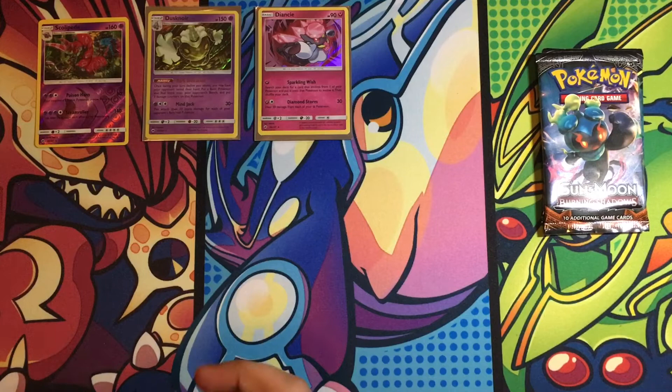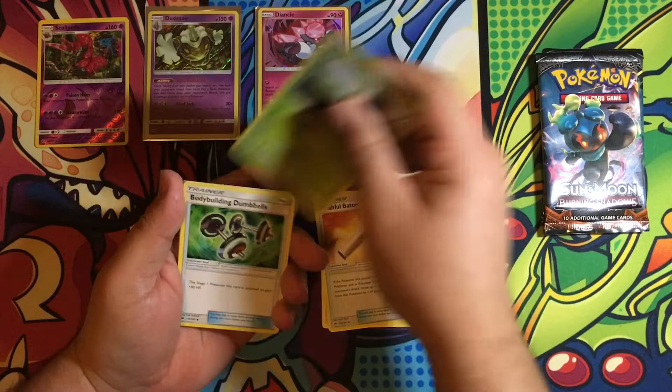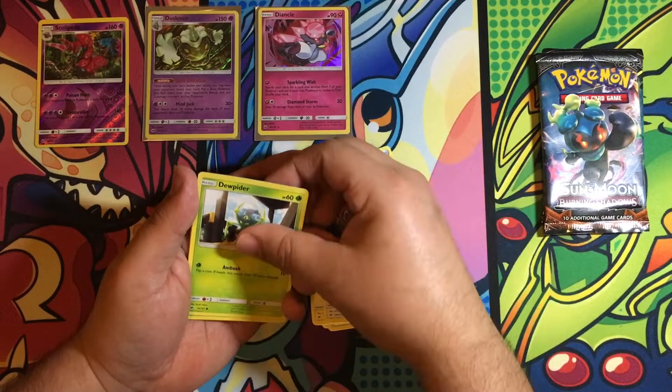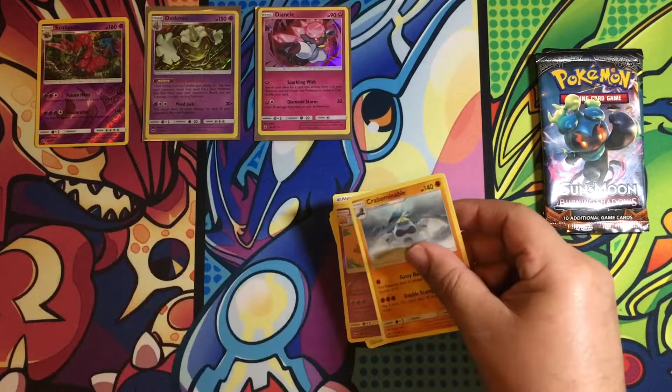Now what are we going to get? No idea. There's the code card. One, two, three, four. Electric Energy, Shuppet, Metapod, Bodybuilding Dumbbells, Espurr, Pikachu, Noibat, Dewpider, Tangela, Reverse Rare Slowking, and the rare is Crabominable. We are not getting anything like the Rainbow or an Ultra Rare — at least something good.